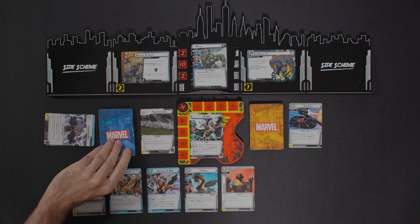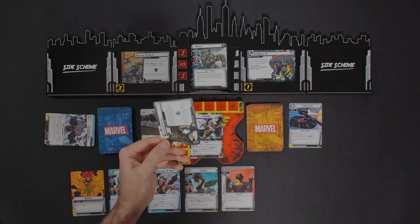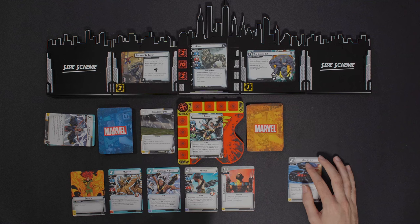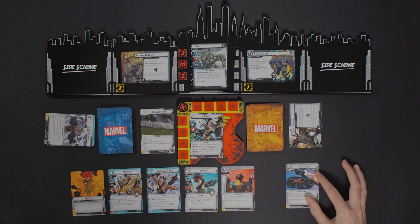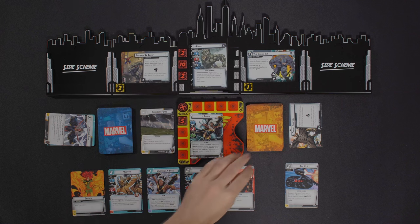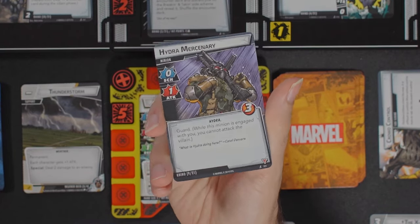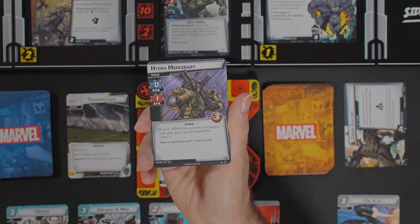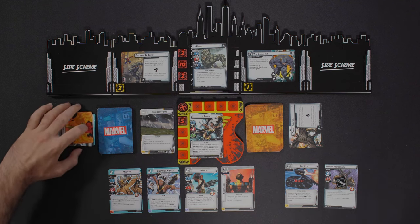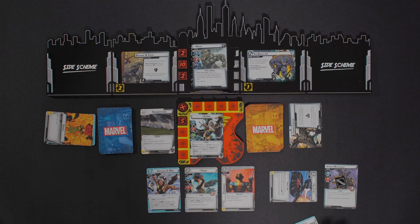Plus one threat goes on the main scheme, and Rhino is going to attack me. I'm not going to block since he doesn't hit for too much and I have full health. Wait — that's three plus two, so five damage. I need to discard. I'll take five damage — basically half my health, but that's fine. I also have an encounter card: Hydra Mercenary. He'll attack me after the villain each phase, and while this minion is engaged with me I cannot attack the villain. I'll discard an Energy and use the other for resources to put Gentle into play.